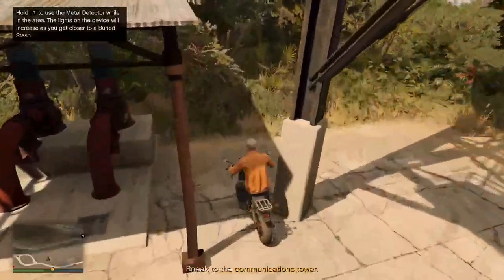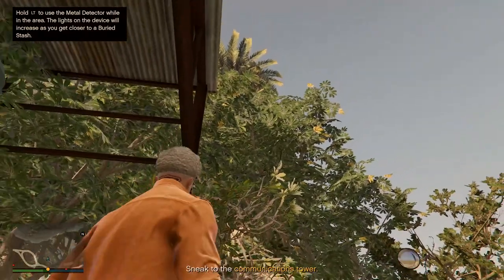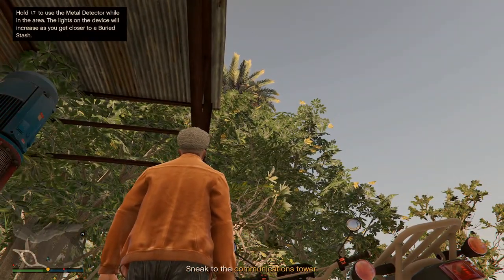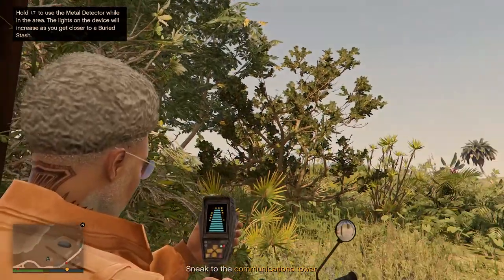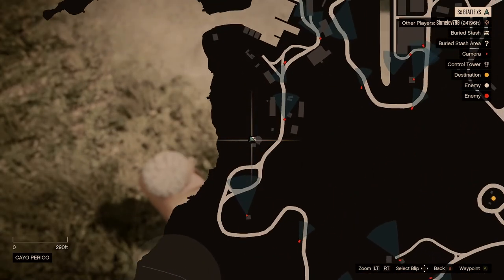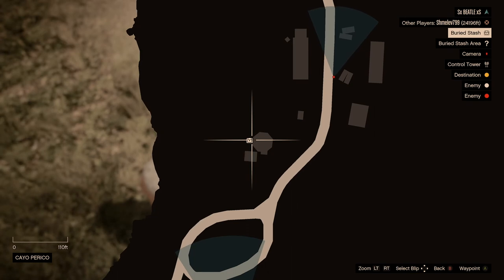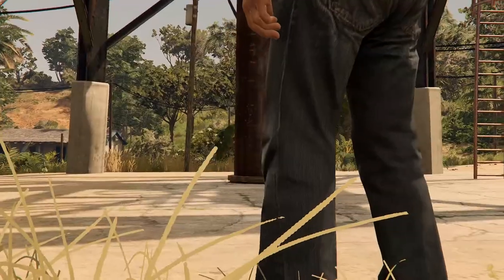Right here I literally accidentally just drove right on top of it. If you hold the left trigger, you should have the metal detector in your left hand, and if you keep listening to the sound it should start beeping. As you can see, I found it right here. It is pretty easy. Take a look at the location — I think everybody should have the same location, so come to this location and get the first one.